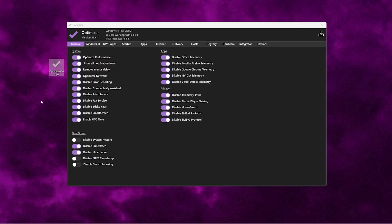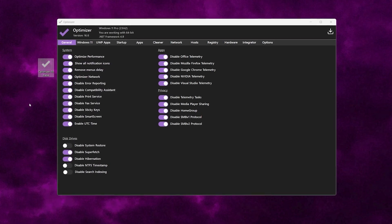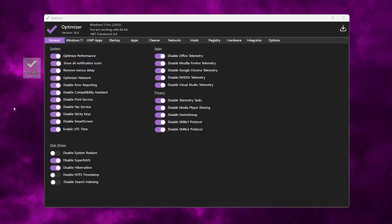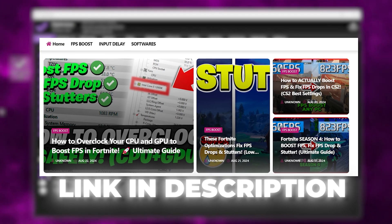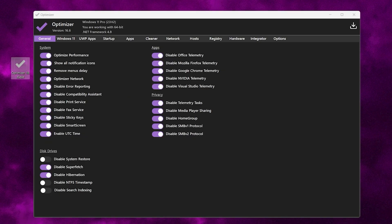Now in the next step, you need this free Windows Optimizer software on your PC that will help you optimize every setting in just one click. You can find the link in the description. Simply go there and download all the files used in this video. Go to the General tab and find the system settings. Make sure to enable all the system optimizations, including: Optimize Performance, Show All Notification Icons, Remove Menu Delay, Optimize Network, Disable Error Reporting, Disable Compatibility Assistant, Disable Print Service, Disable Fax Service, Disable Sticky Keys, Disable Smart Screen, and Enable UTC Time. This will optimize and disable all unused applications and services of your Windows.